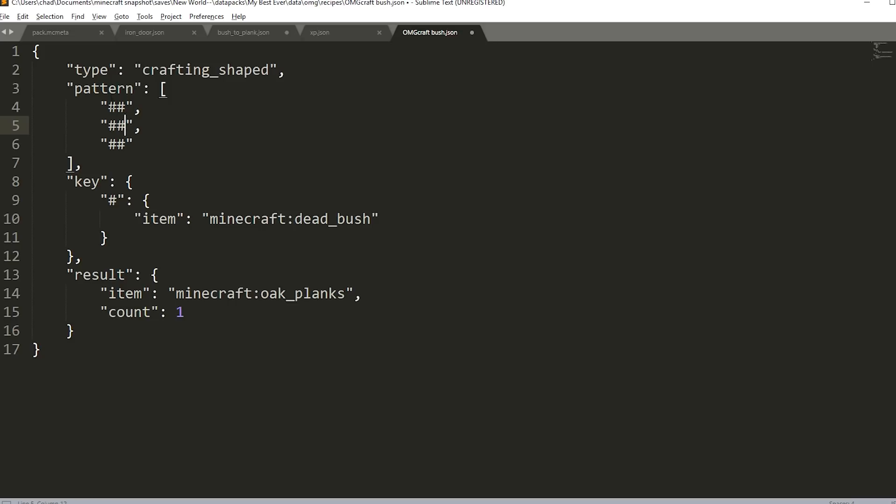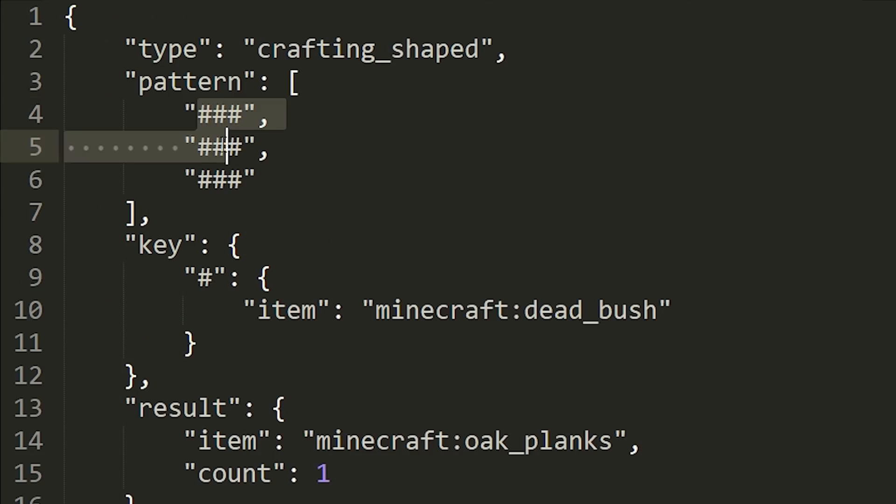One easy way to think about it: if I copy this row so we have all three rows, and add hash marks so we have an extra one, this is a good representation of the entire crafting grid. In this pattern the dead bush fills every single slot. But I could change this — maybe I want to make it shaped like pants. I delete a row and add a space, and a space means that spot in the crafting table is empty. You'd make it just like pants but with dead bushes, and get planks out of it.